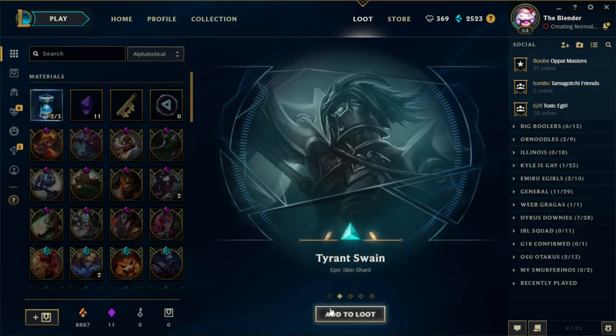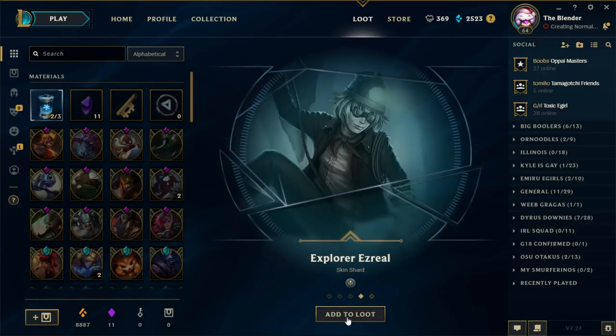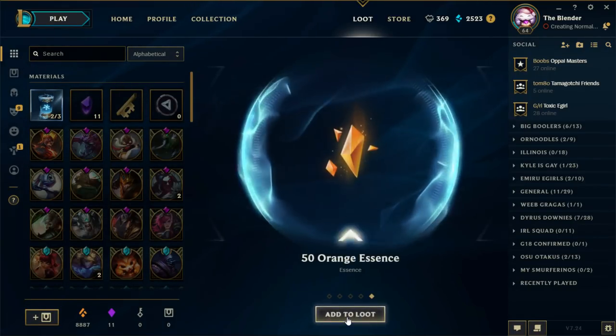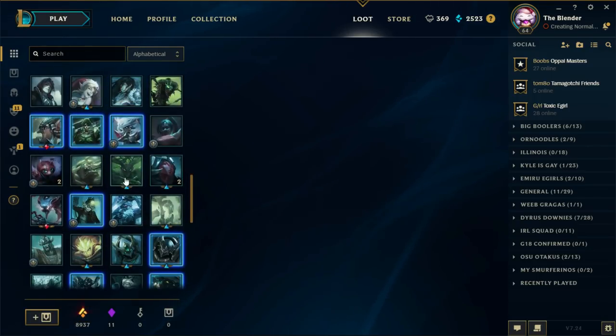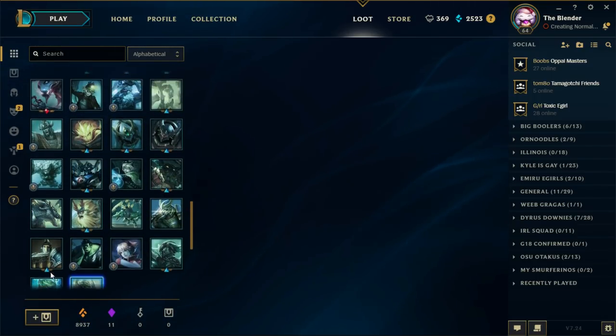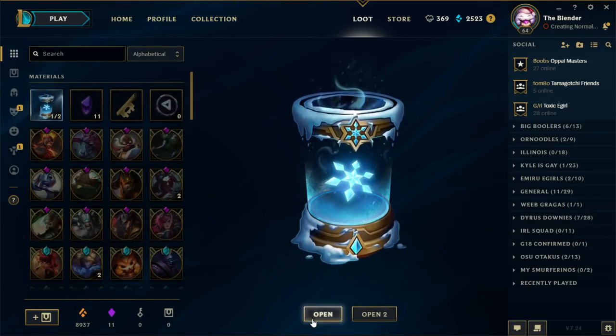Omega Squad Veigar, Tyrant Swain, Commando Jargon, Explorer Ezreal. The two skins are cool. The Ezreal skin is just garbage, dude — that skin is so bad. Alright, we got two left.